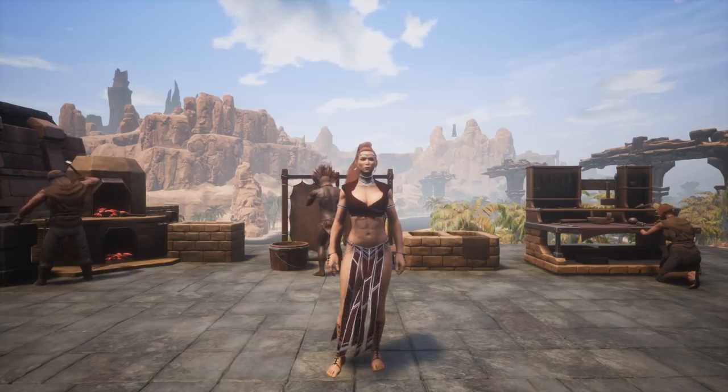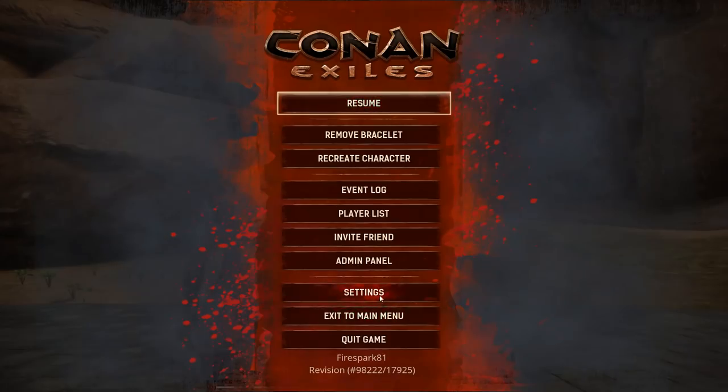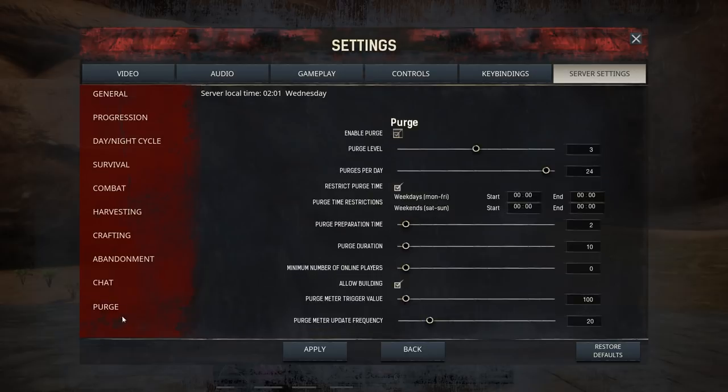The first thing you're gonna do is hit your Escape key, go to your Settings, then go to Server Settings. If you're not already an admin, click 'Make Me Admin.' If you're on a server you'll probably need to put in a password. Then go down to Purge. You need to make sure your purge is on and enabled, so click that check mark right there.